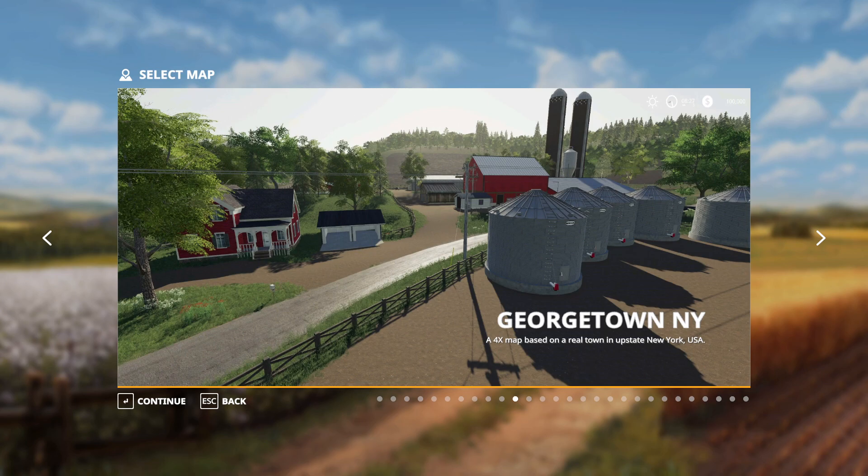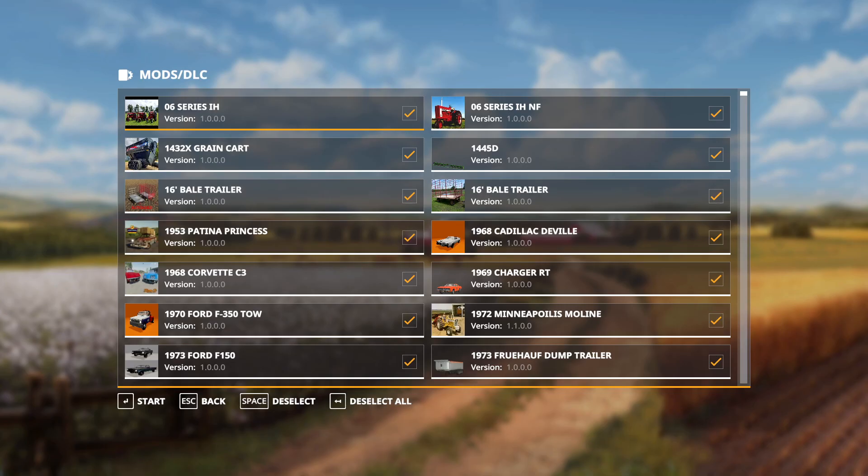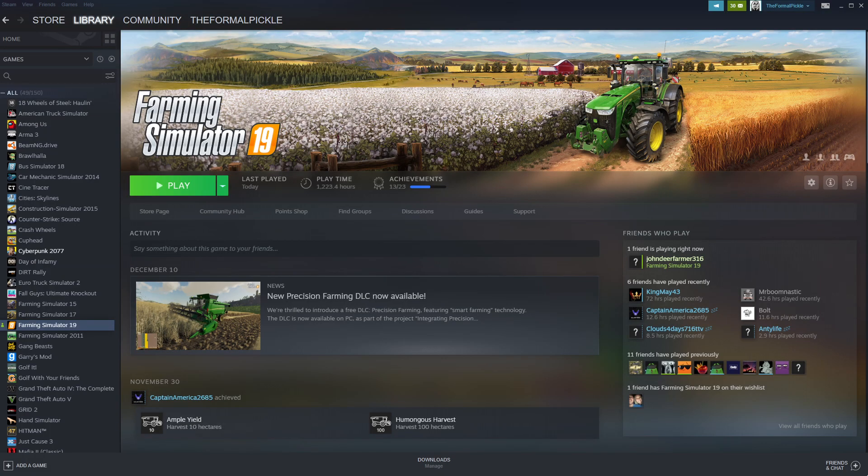We're going to load into one of the most demanding maps I know of — Georgetown, New York. We need to rename ourselves first. And normally I would go through and remove any mods that are going to cause conflict, but we're going to leave every single mod in here, even the ones I know are going to cause conflicts with each other, just to see how bad we can break this. We're loading into the game — let's see what happens. The load times haven't gotten any better even with a $5,000 PC; it's taking abnormally long. I couldn't get the game to launch, so we're going to remove those conflicting mods. We'll be right back.